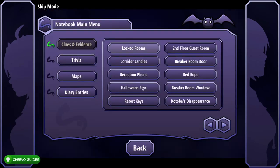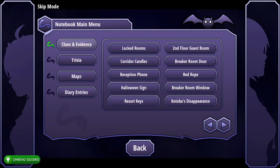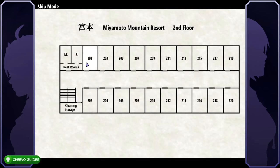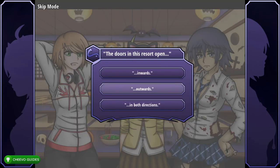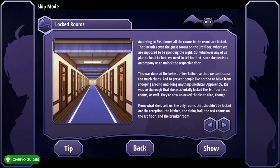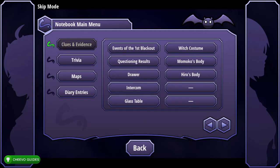Press Locked Rooms, Show, press back. Select the Halloween Sign, Show. Click on Room 201 and select Outwards. Go to Clues and Evidence, press Locked Rooms, Show, press back. From Clues and Evidence go to the second page and select Drawer and Show. Then go to the first page of Clues and Evidence, select Locked Rooms and Show, press back.